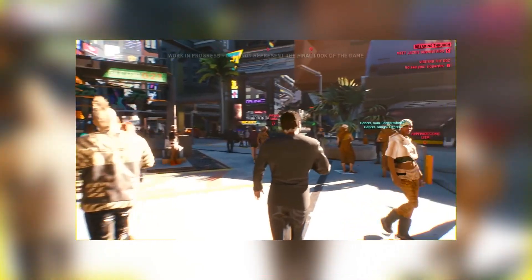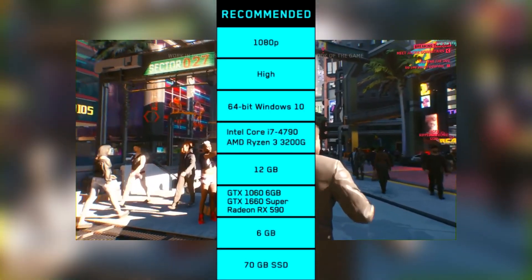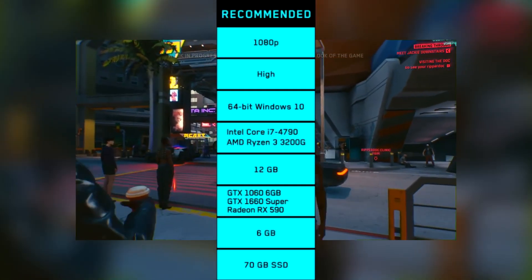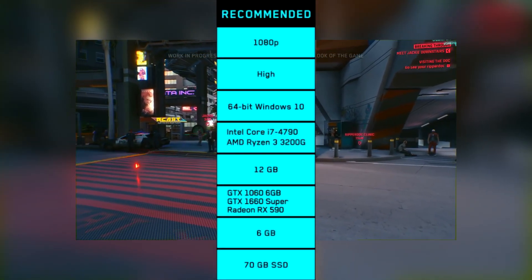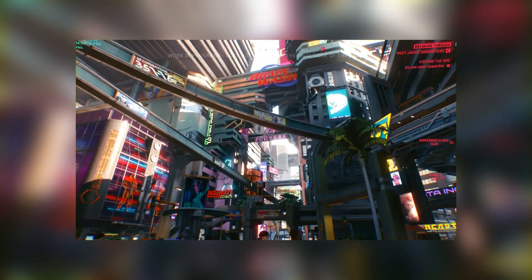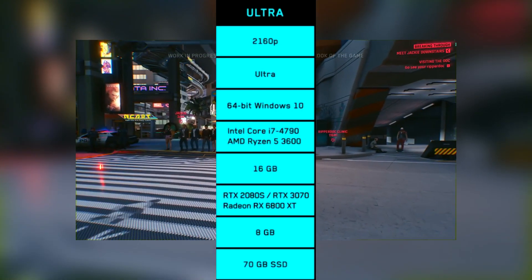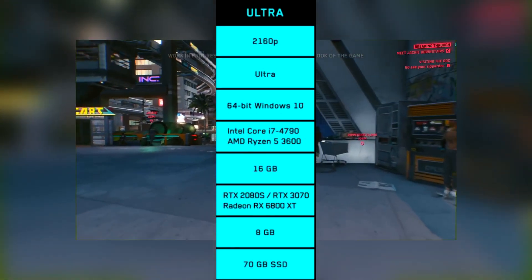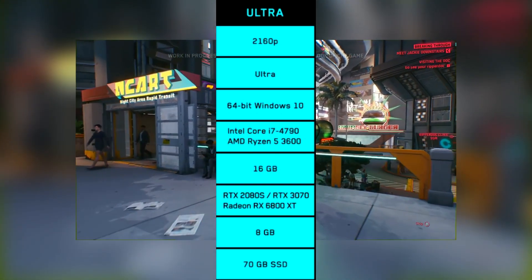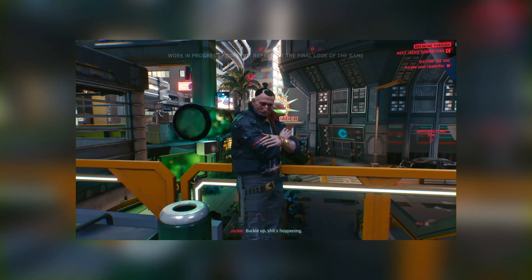Moving on to the recommended specs to run the game on high settings — not low like the minimum — you're going to need an Intel i7-4790 or a Ryzen 3, 12 gigabytes of RAM, and a 6 gigabyte GPU like the GTX 1060 or RX 590. For 1440p ultra settings, you need the same i7-4790 or Ryzen 5 3600, and an 8 gigabyte GPU like the RTX 2080 or RX 6800 — still on the budget side despite the more demanding requirements.